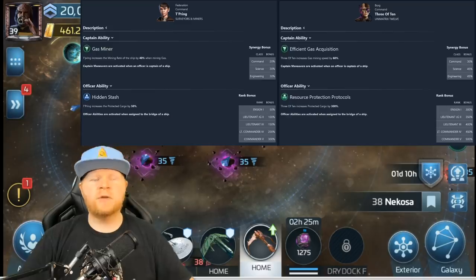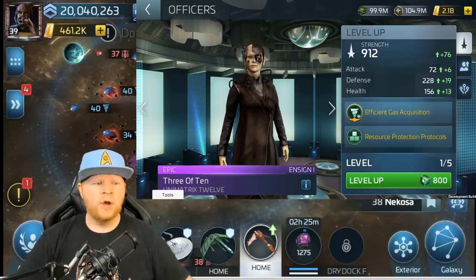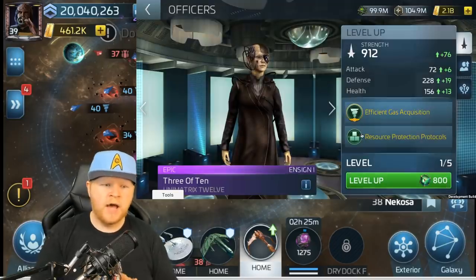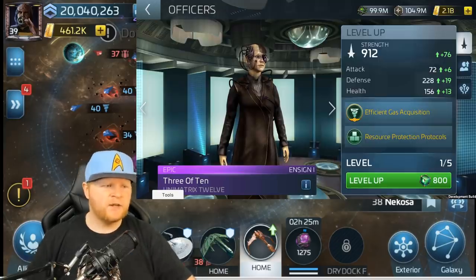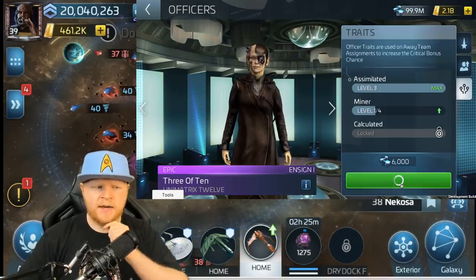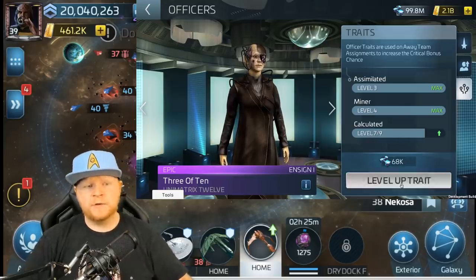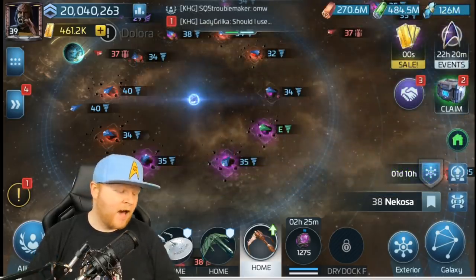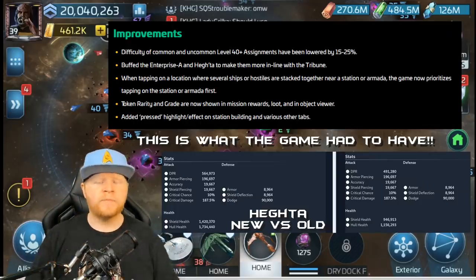Both of these officers seem like they'll be effective in the game. Of course you're going to get the battle pass, and you're finally getting your event store coming into the game, which will give you options to do several things including ship blueprints, TNG officer shards, and ship skin stuff. There are also new avatars and new frames. And shout out to the whales — the Enterprise A and the Hector have both got buffs to be as strong or at least on par with the Tribune.